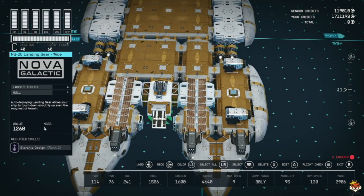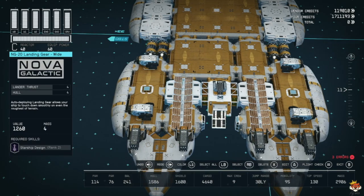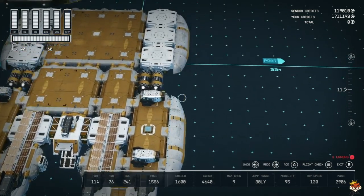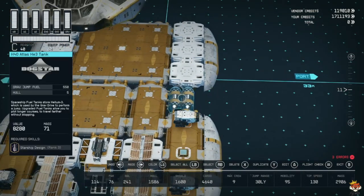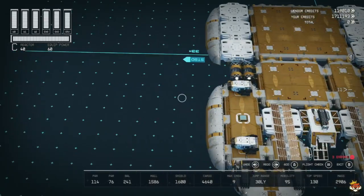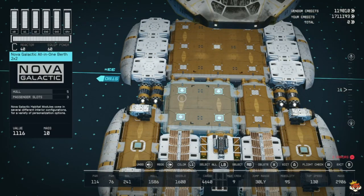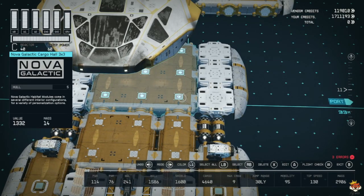We have our Nova Galactic landing gear wide - one here and one on the opposite side - because they have a landing thrust of 4 which requires less landing gear. We have engineering three by ones on each side with windows. I use Nova Cowlings on the sides just for a little more curvature so it's not just a flat block. We have our best helium tanks on each side. You don't need to have Starship Design but it will help - same Starship Design 3 and Piloting 4. We have landing gear on the sides - three over here, three over here, so total of eight landing gear. We have our two by two all-in-one berth attached to our infirmary and the Nova Galactic cargo hull three by three.